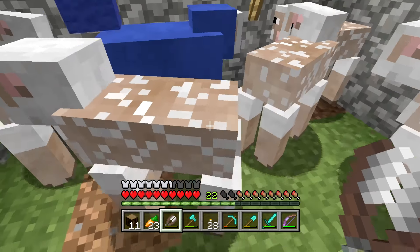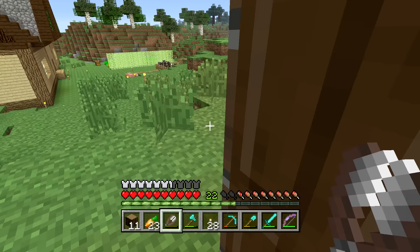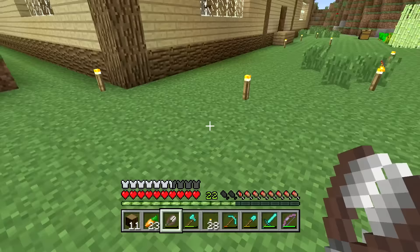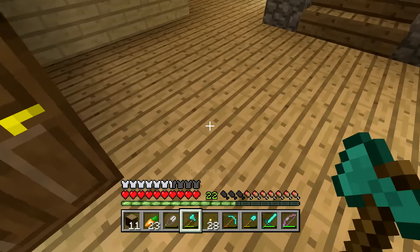We'll just come back whenever they're all grown in. That's actually really, really good - we have so many sheep that we can literally just stand there and shear them all day. I've been waiting for this moment for so long. I don't know what I'm going to do, actually, because I want to do kind of like a little doorway... hold up. I want to do kind of a doorway. I believe at least the main part of the floor is going to be blue wool.